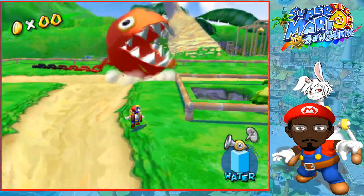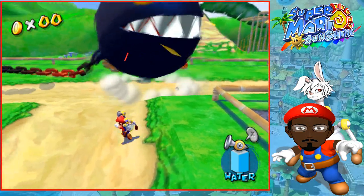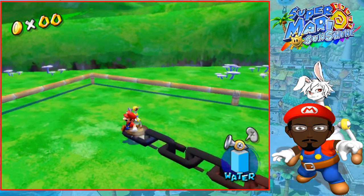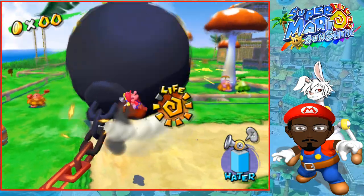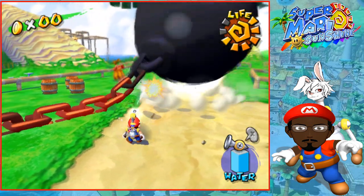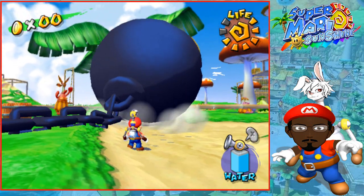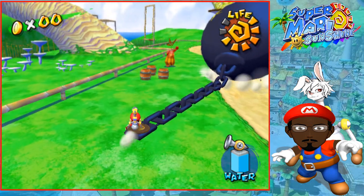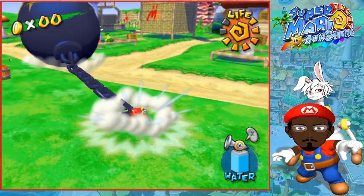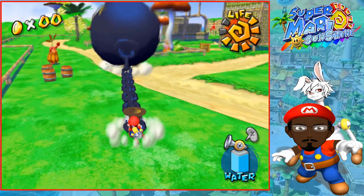Hurry up and spray him to free him so he starts running around. You just gotta hit him. Ground pound to break the bolt - yeah, there we go. Press B to see if he picks it up - there it is, perfect. Unfortunately he's on fire now so I gotta let go.